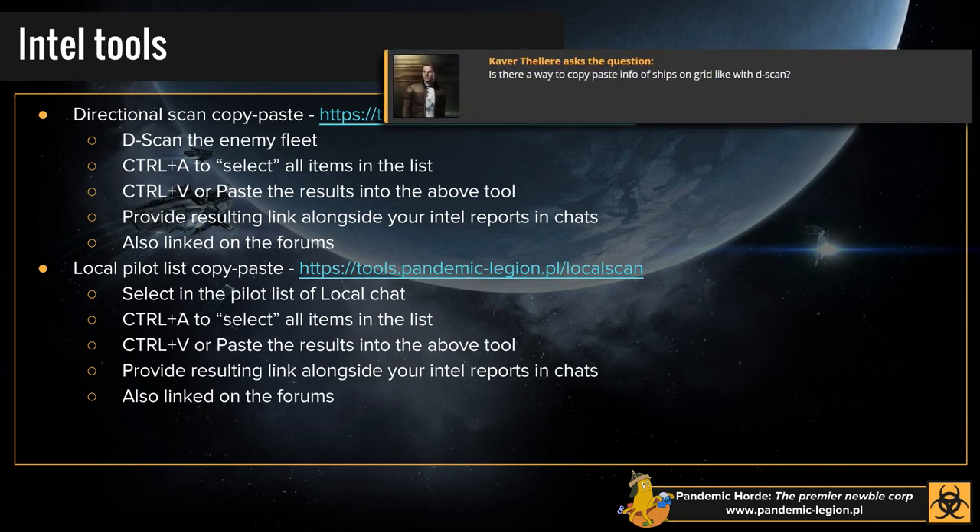Is there a way to copy-paste info of ships on grid like with dscan? There is not — you cannot copy-paste from your overview. What you would have to do is open your dscan and adjust the range. You can adjust your dscan down to say 200 kilometers or a thousand kilometers, hit the scan button, and it'll give you everything on grid with you. Then you can paste that as you normally would a dscan. So you can't do it from the overview, but you can do it with the tool by playing around a little bit with the range.